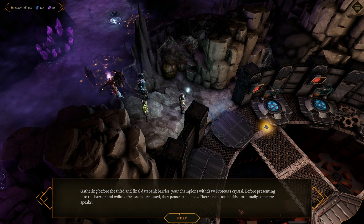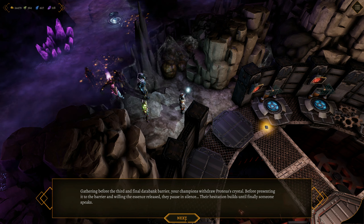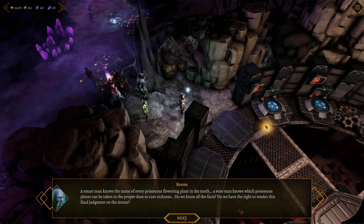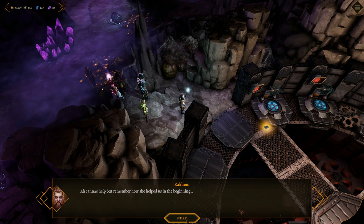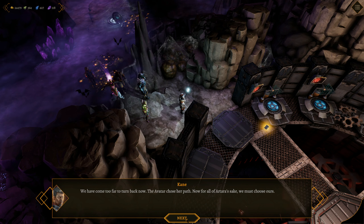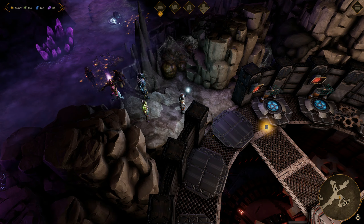Gathering before the third and final databank barrier, your champions withdraw Proteus's crystal. Before presenting it to the barrier and willing the essence released, they pause in silence. Their hesitation builds until finally someone speaks. 'A smart man knows the name of every poisonous flowering plant in the north. A wise man knows which poisonous plants can be taken in the proper dose to cure sickness. Do we know all the facts? Do we have the right to render this final judgment on the avatar? I can't help but remember how she helped us in the beginning.' Cain looks to each of his companions and takes up Proteus's crystal. 'We've come too far to turn back now. The avatar chose her path. Now, for all of our tower's sake, we must choose ours.' Cain presents the crystal and wills the life essence released, lowering the third and final databank barrier.